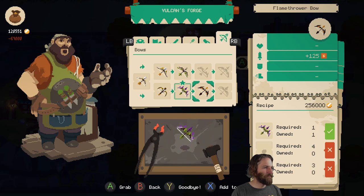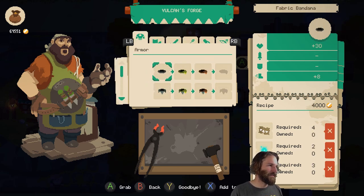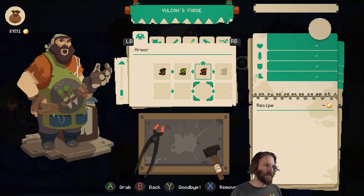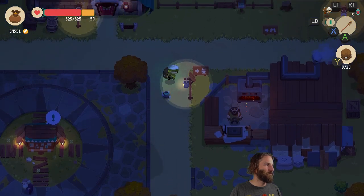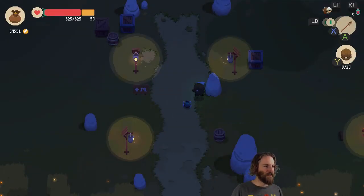It is a lot of money, but it does lead onto that, which is obviously much more money — 125 damage and fire. Let's make sure we've got the right things highlighted so we're only keeping the things we desperately need. Steel helmet three, steel chestplate three, and all of this stuff is going to be things we get out of the desert. We've still got 60 grand — that's still a good amount of money, we can still do a lot of things with 60 grand.